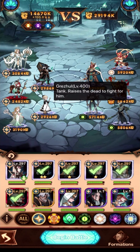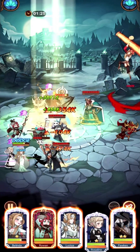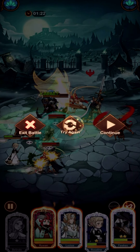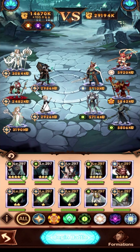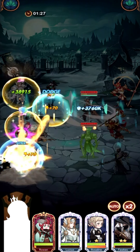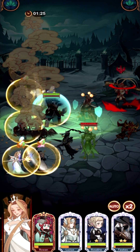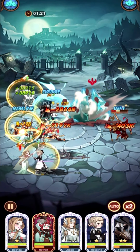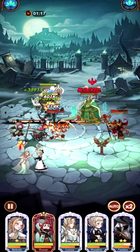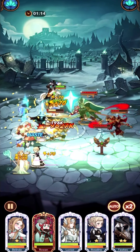All right, let's get it. We're just gonna auto this. We were able to bring down the bottom rows very quickly because of the double ults. It actually looked like it was going to turn out poorly.